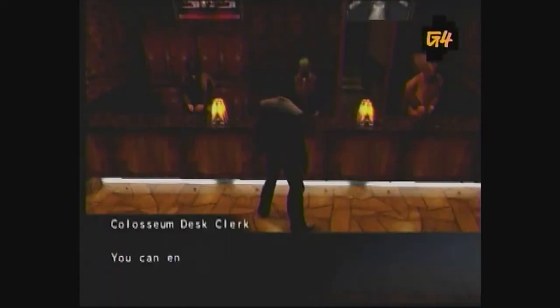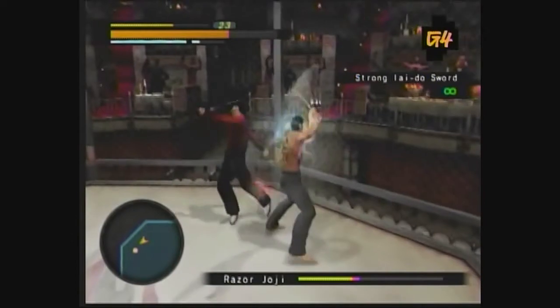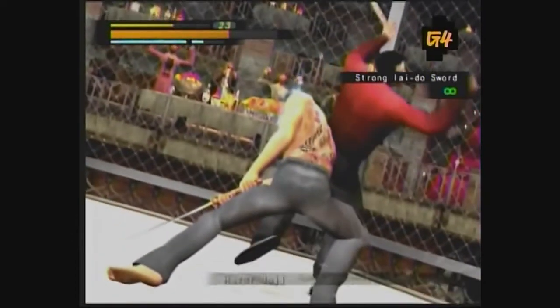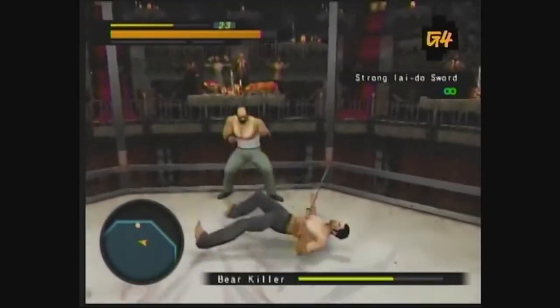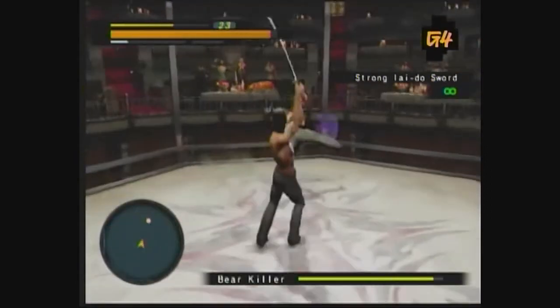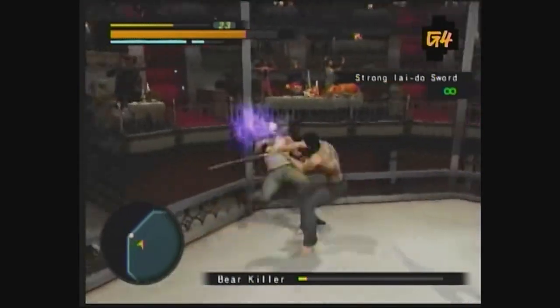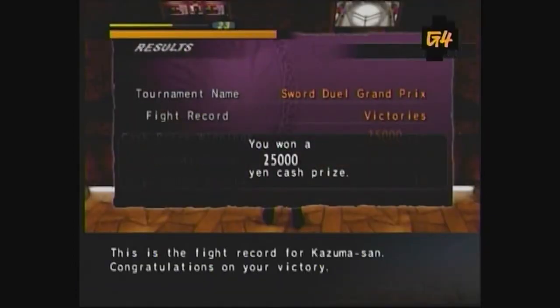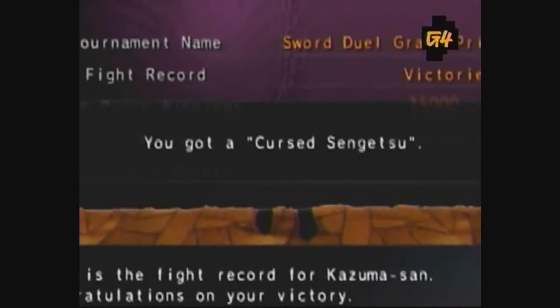You'll need to visit the underground arena over in Purgatory. Play the Sword Grand Prix event and win it. All three of your opponents are pushovers — use the lock-on and stay focused on your opponent. The first two guys will barely put up a fight. The last guy is tougher despite being armed only with a dagger, but if you've completed all the side quests, you should be at a high enough level that he won't pose a problem. When you win the event, you'll get some money and a tiny bit of experience, but the most important part is your prize. One of three items will be awarded to you.